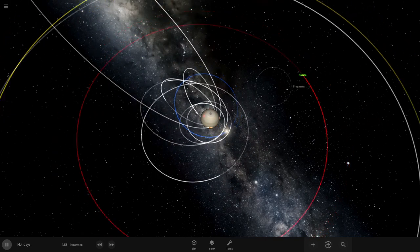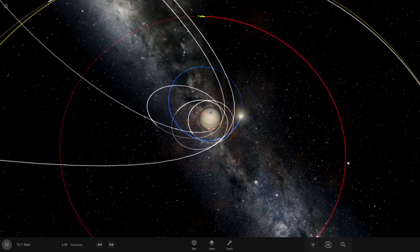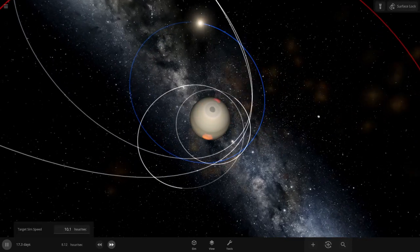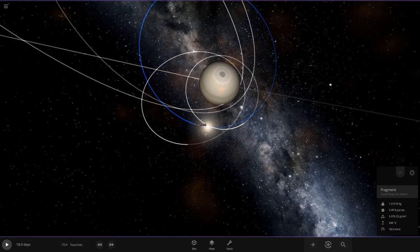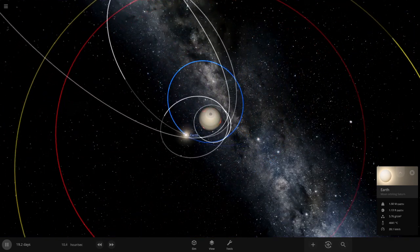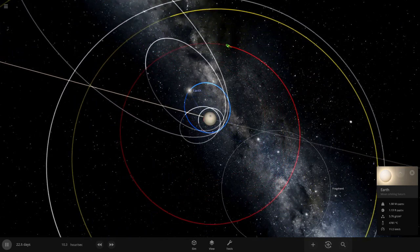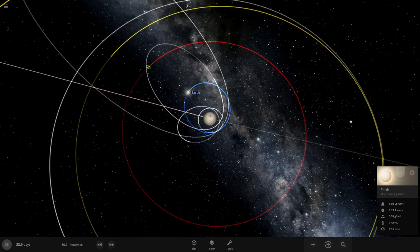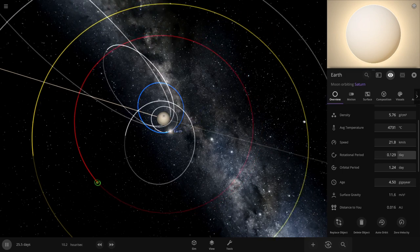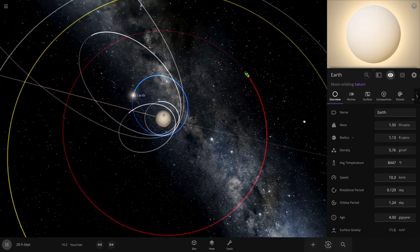I don't know how to say most of these moons — the only one I really know here is Pandora. Is Earth getting torn up by the Roche limit? Earth is very, very hot — almost 5,000 degrees Celsius, which in Fahrenheit would be around 8,000 degrees.